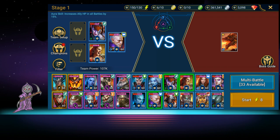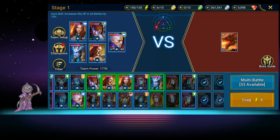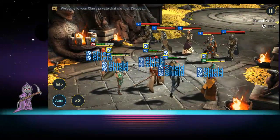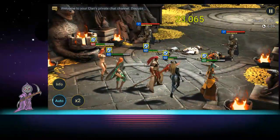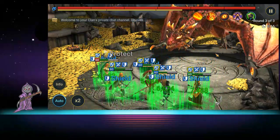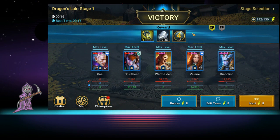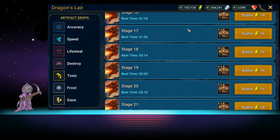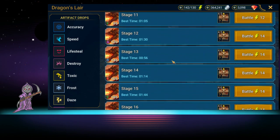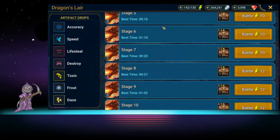Ninety percent of this dungeon is going to be exactly what you see here. You can come in here with the starting five and go to town — that's it. There are going to be a couple of hiccups in the waves where you'll have ads that can do counter attack, block damage, or unkillable. Other than that, there's nothing special about this fight except the dragon puts up a shield that you want to break down as quickly as possible, or he stuns everybody and throws a bunch of debuffs on you.